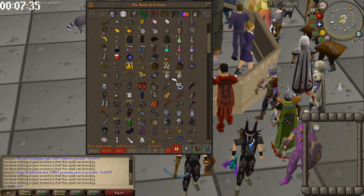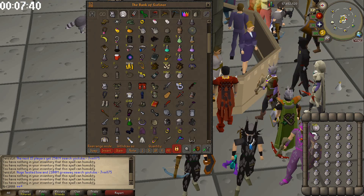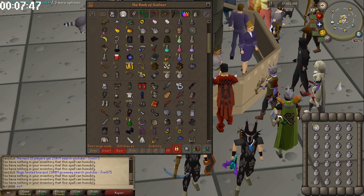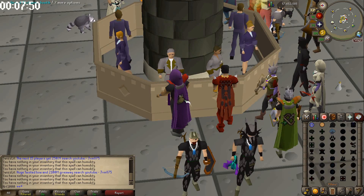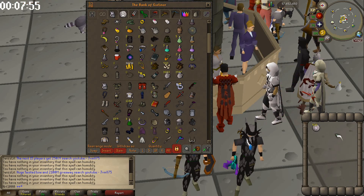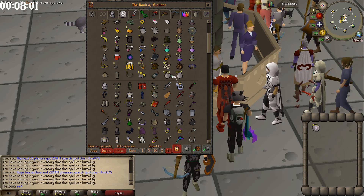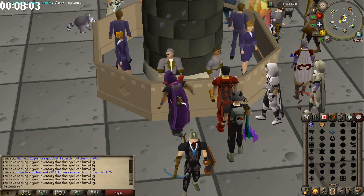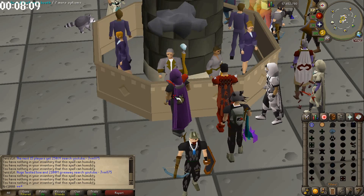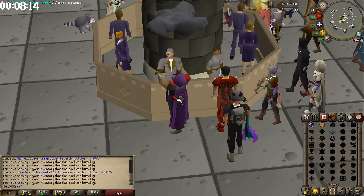One thing I will say about this method is it is very, very click intensive. The fastest way I found is to keep the spellbook tab open, cast Humidify, spam click the bank, click deposit all, click 'all' on the jugs, click back to the spellbook tab, and immediately cast it again — then spam click the bank again. It's a pretty efficient method.